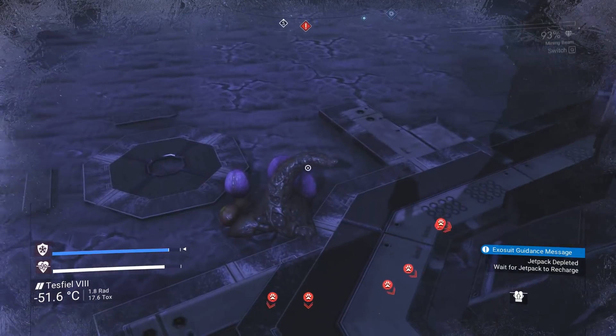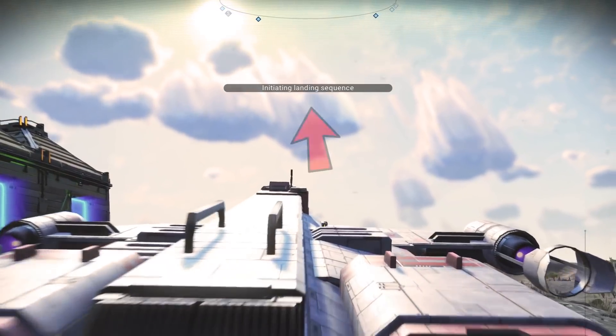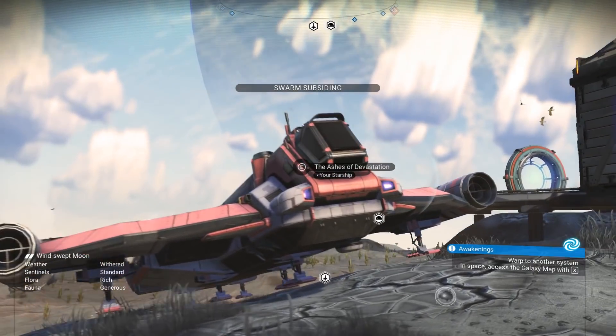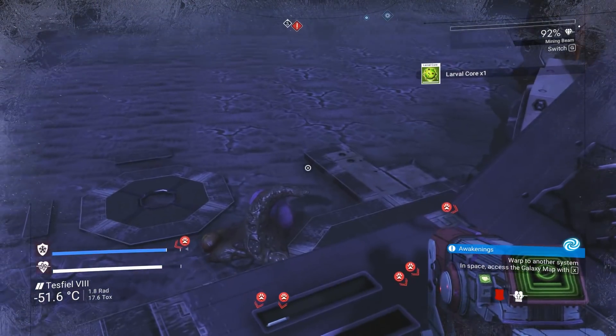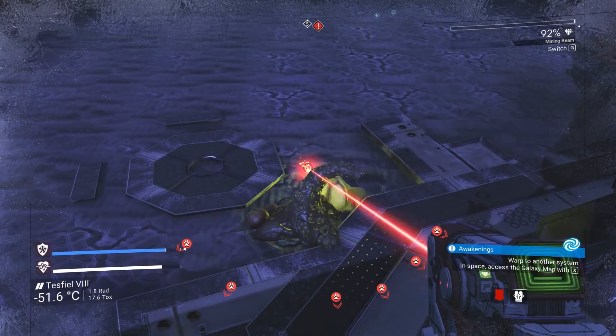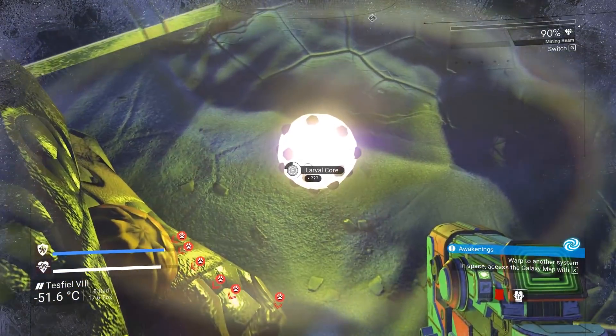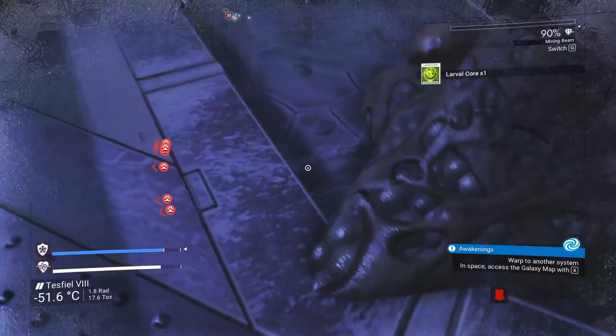Now you need to be patient and wait for the swarm to subside. You'll be told when this happens with a prompt on the screen. It takes quite a few minutes, so what I do, because I'm impatient, is break an egg from the high ground and swoop down, grab an egg before I take too much damage and fly back up.